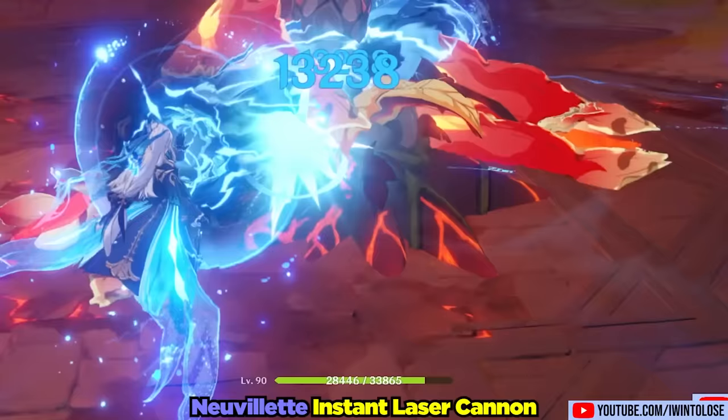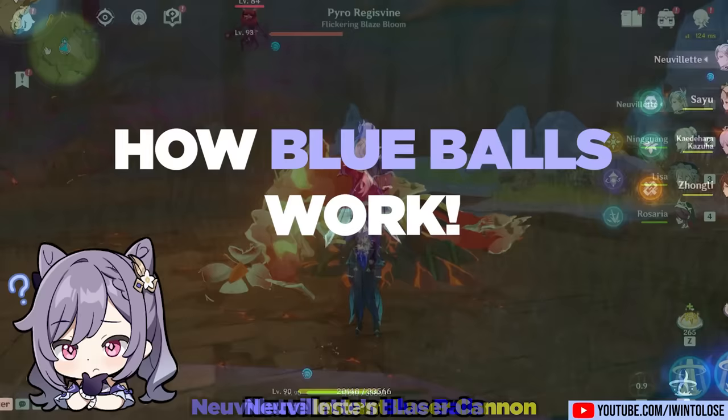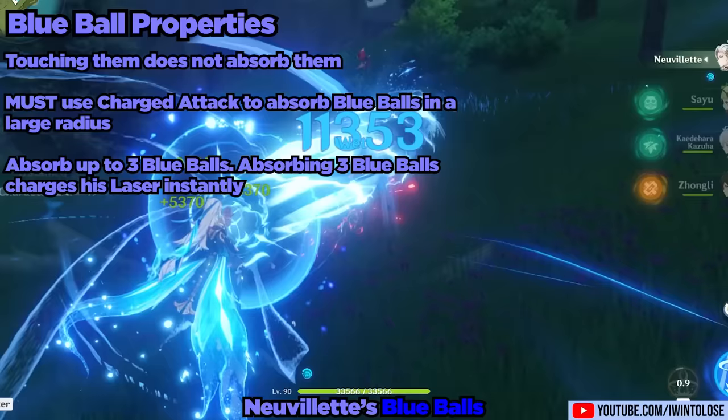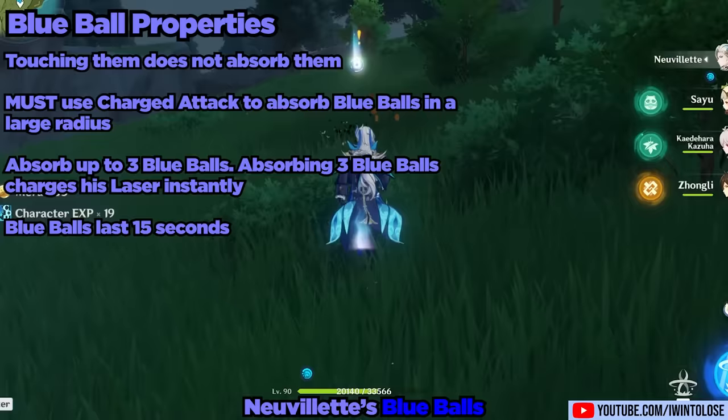Let's talk a bit more about how these orbs work. Fortunately, they're not nearly as frustrating as they might seem. Nouvellet cannot absorb them by simply touching them — instead, he has to charge up a charged attack in order to absorb up to 3 orbs. These orbs also last quite a long time, 15 seconds to be exact.